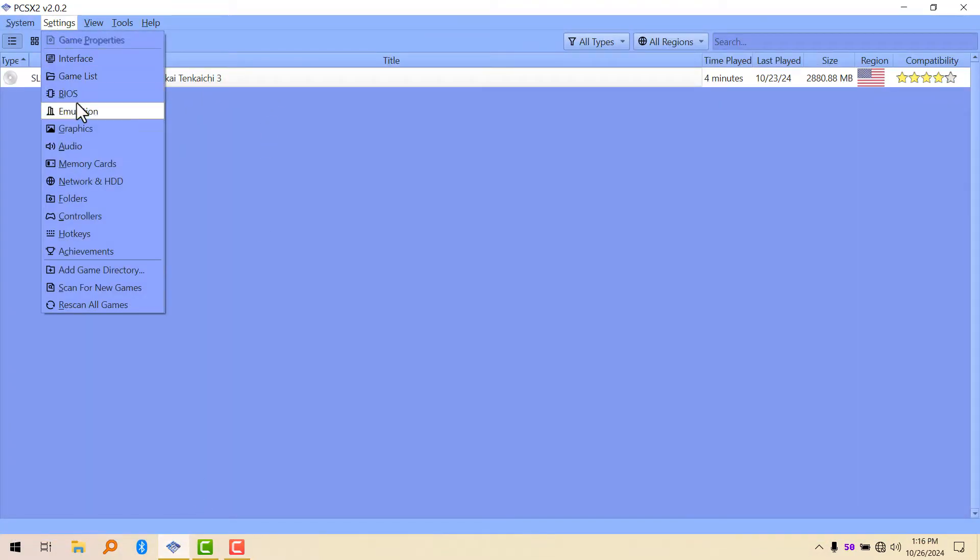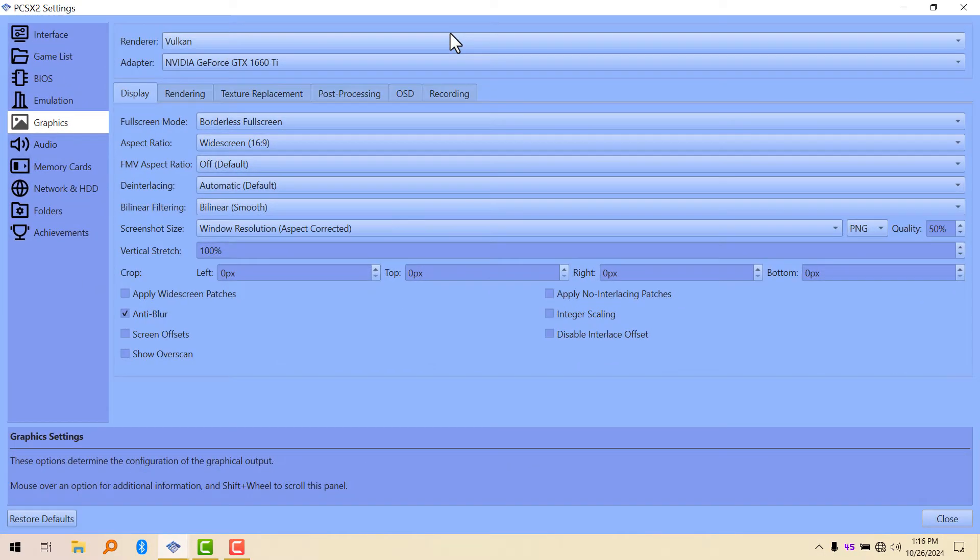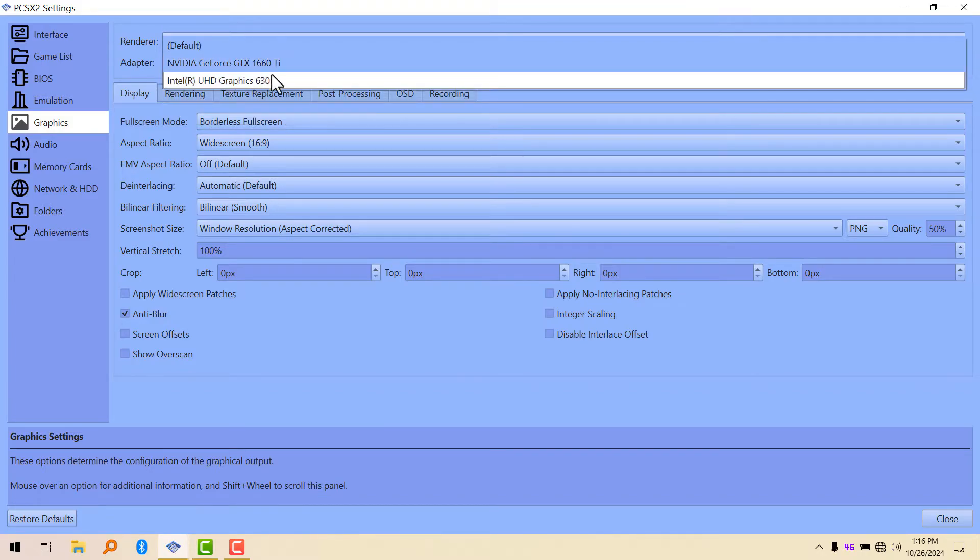I've already made a video for potato PCs — if you have a very low end PC, click the link in the description. But this video is for people who have an average specced PC. I'm going to show you how to get the most image quality and best frame rate out of your PC with a PS2 emulator.